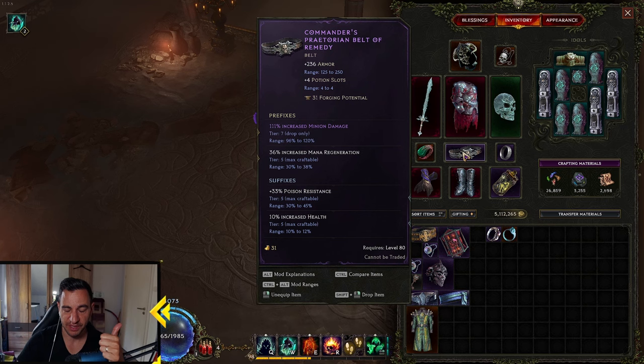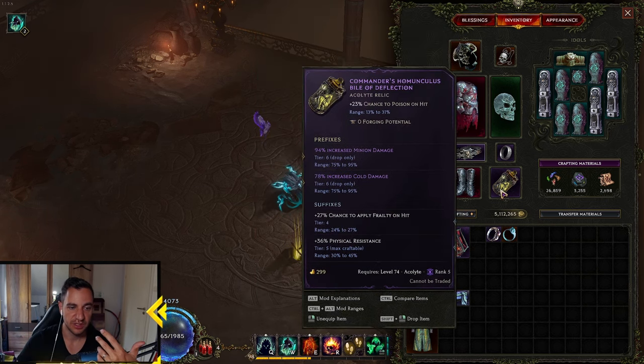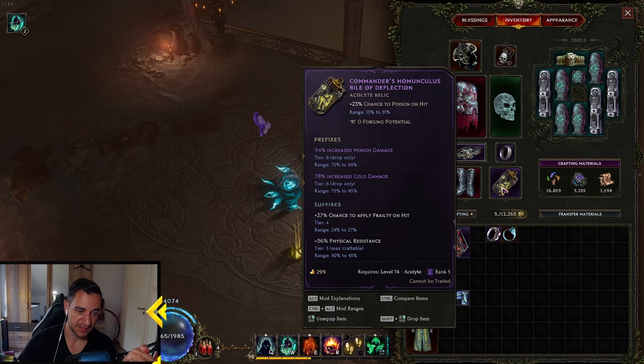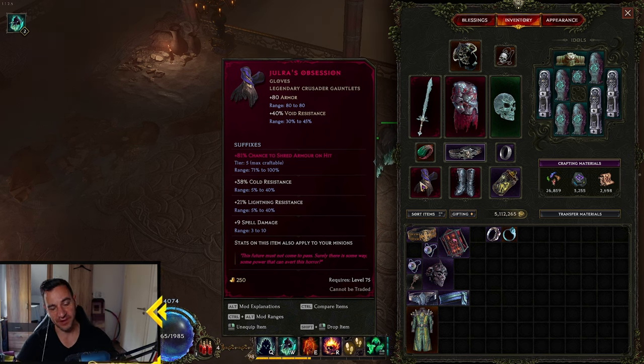Everything else is the classic: minion damage is your best scaling mechanism on your exalted items — minion damage, minion damage, minion damage. Increased cold damage doesn't really help us but it's nice. Frailty on hit, physical resistance — everything else you put into resistances. And if you can get a Jewel of Obsession with 1 LP, preferably 2 LP — I've never found one — with cast speed on it, that would be insane. The Jewel of Obsession says stats on this item also apply to your minions, so if you put cast speed on it, the Rathlord would cast faster. I never managed to get this in 5 slams.